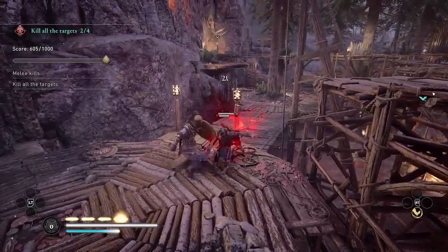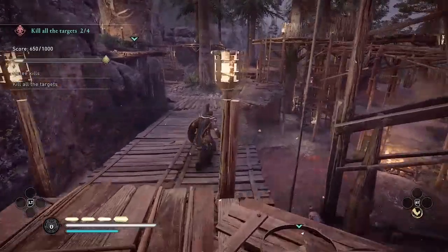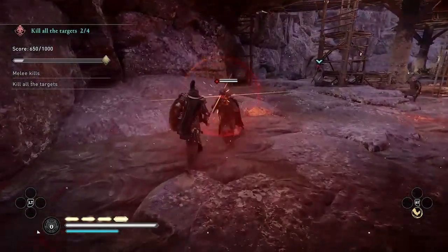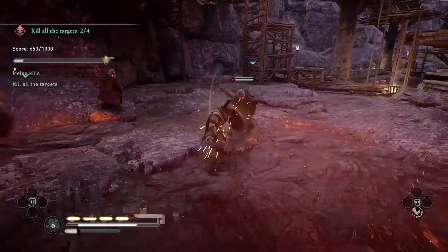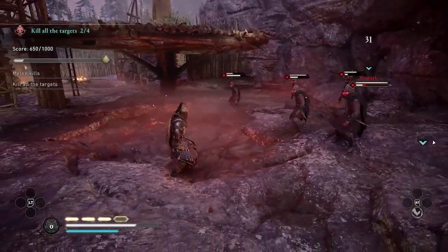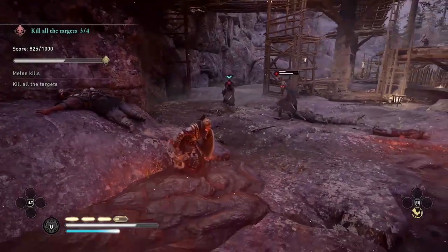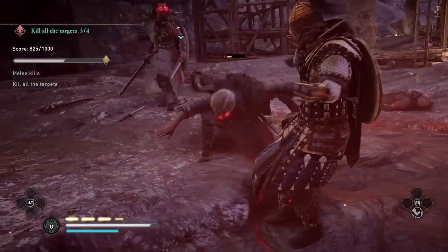I'm just going to be killing these lower level enemies until all the melee kills are complete, and then I'm going to go after the rest of the targets who have those blue arrows above their heads. I'm using the same strategy here of trying to parry and then attack, and saving my Kick of Tyr ability for the elite enemies like the Goliath. There's one more target, the man-at-arms, but I want to make sure I finish my melee kills before I kill him.